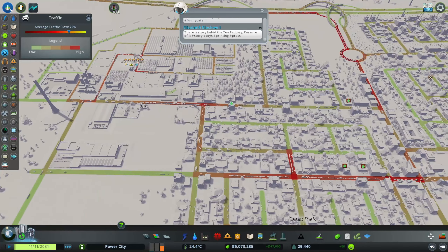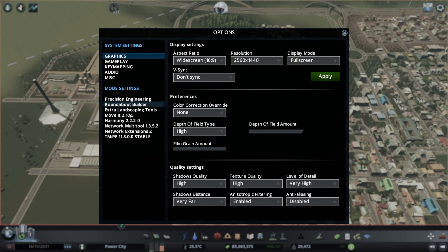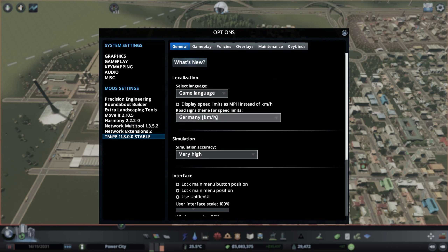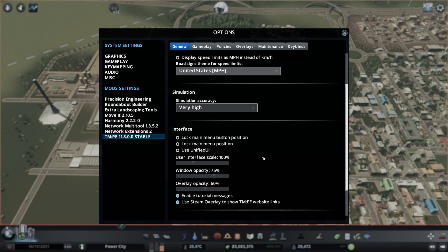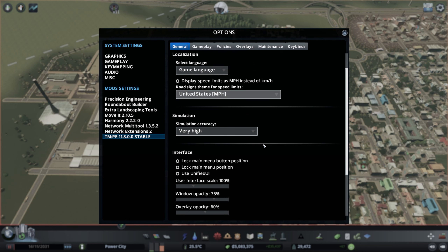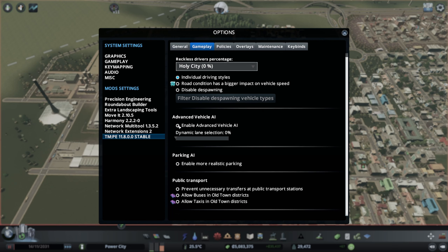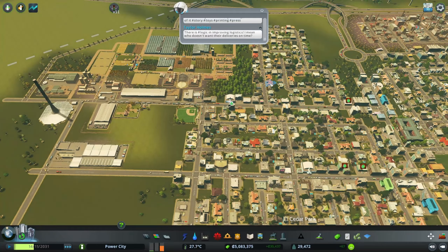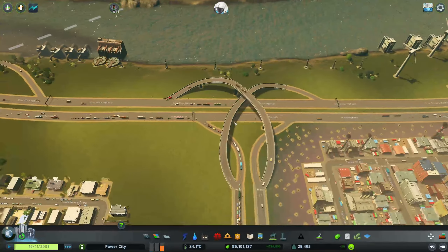Our traffic flow right now is insane. I'm going to go into my mods. Road signs — miles per hour, very accurate. Simulation gameplay, individual driving styles, road conditions enabled, advanced AI driving. This is what I like to usually enable. I'll put this at like 60, because when you up that value these guys aren't quite as erratic.